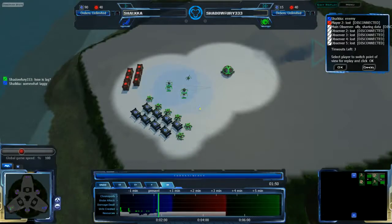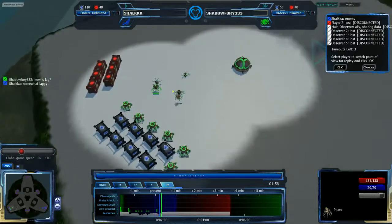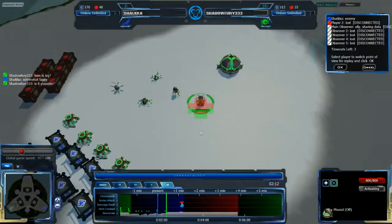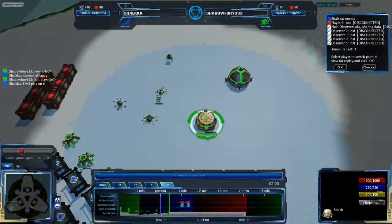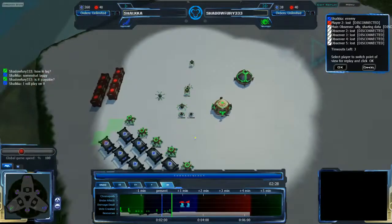We're asking about lag because we're having some lag issues, but I don't think they were huge in this case. Shadow Fury is building up a very quick Reef, which is kind of unusual — about the 217 mark, not hugely quick but still a bit faster than usual. Getting a couple more Arctos to the RPs. Right now Shalka has two more RPs than Shadow Fury.